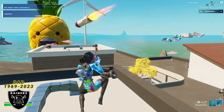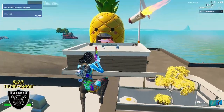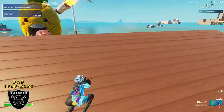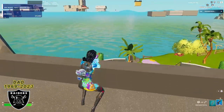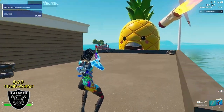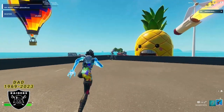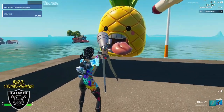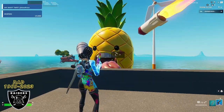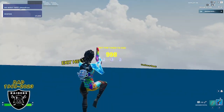As soon as you spawn into the map you're most likely in a random location, but that's okay — it's going to be super easy to find the same XP room. Get yourself on top of the main building and run towards the pineapple. You'll see a telescope on the corner of the building. Stand right next to the telescope, do any emote, and that's going to make a secret button appear. Interact with that button and you will be teleported to the timer room.